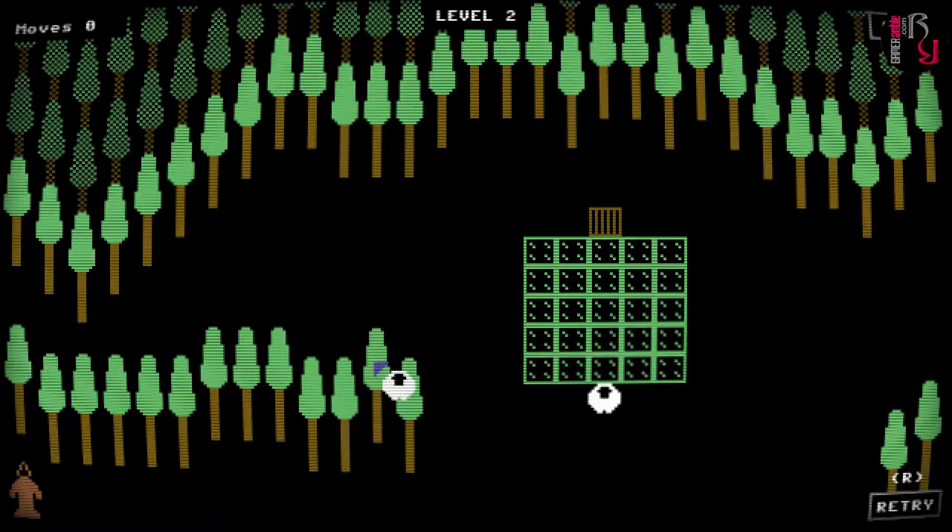Here we are on level 2, which is set in the woods. The character's not moving — Ben tried to move it with a mouse; that's not going to work. So it looks like I can only move the sheep on the grass. This is going to be a bit trickier to get all of the grass covered. Which direction do I start?